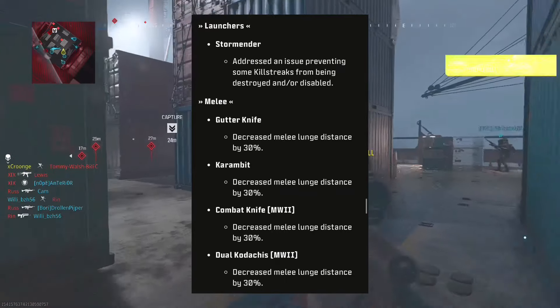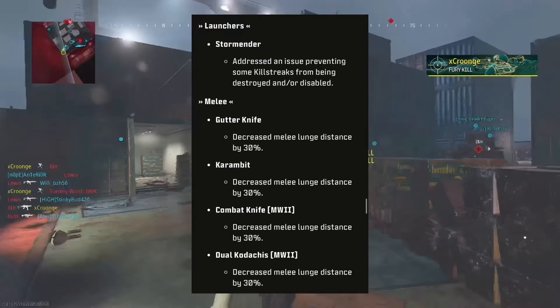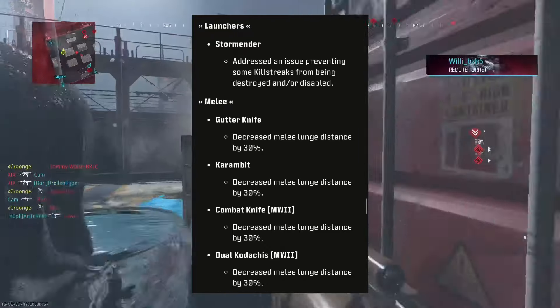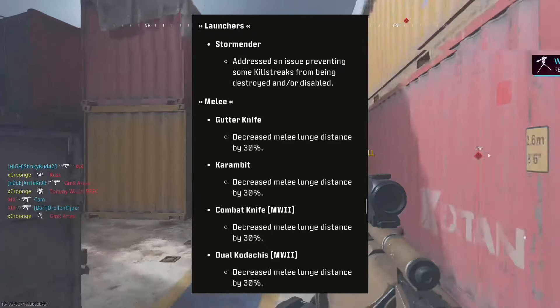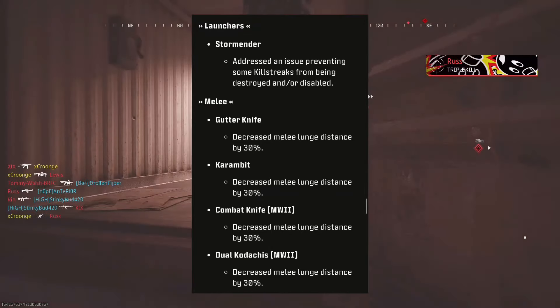Launchers: the Storm Mender has addressed an issue preventing some killstreaks from being destroyed or disabled. For melee weapons, the knives are pretty much all the same — decreased melee lunge distance by 30%, which is not ideal if you're trying to use these, because as we know they can be really hard to use as it is.